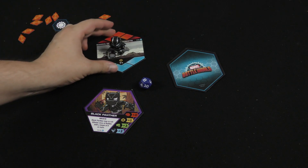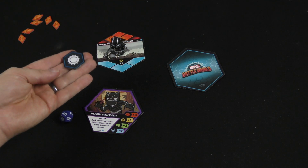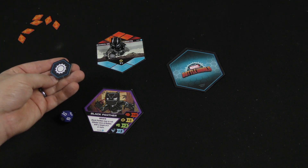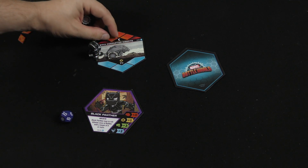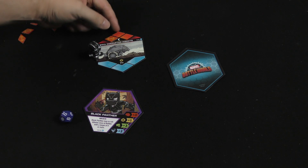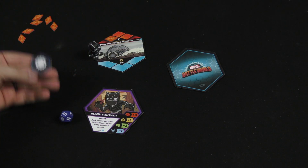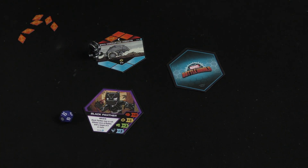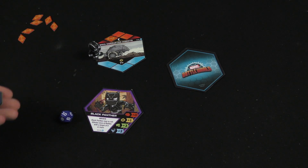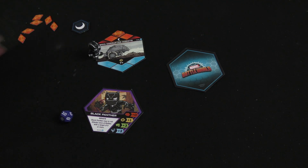After each turn, we're going to flip this little token. If the symbol on the token matches the symbol on the battle world location card, the threat track is going to advance. As the game goes along, it can advance further and further. If I flip and get a Sun, I'm good. If I get the moon, it advances — which would be terrible.